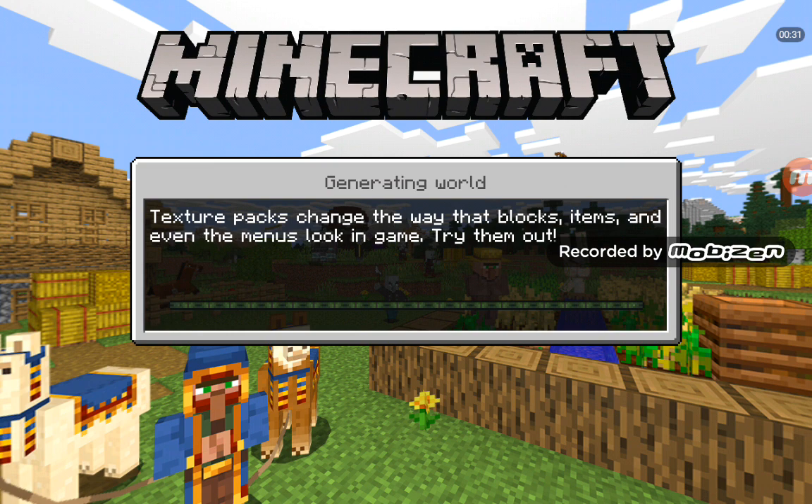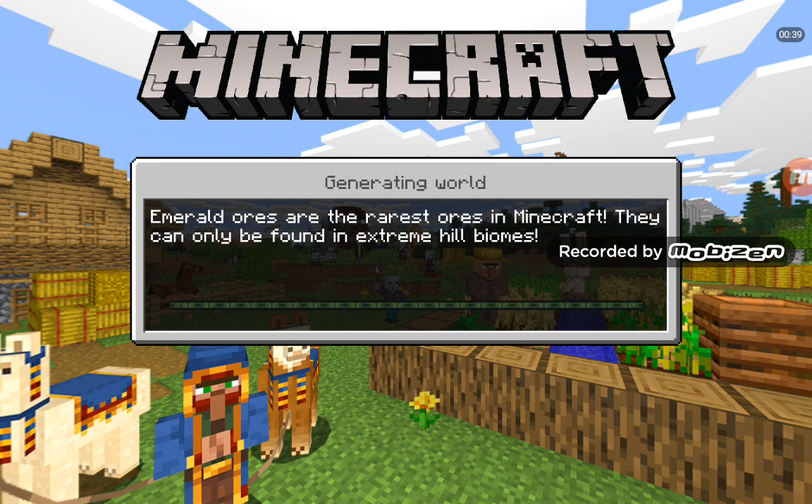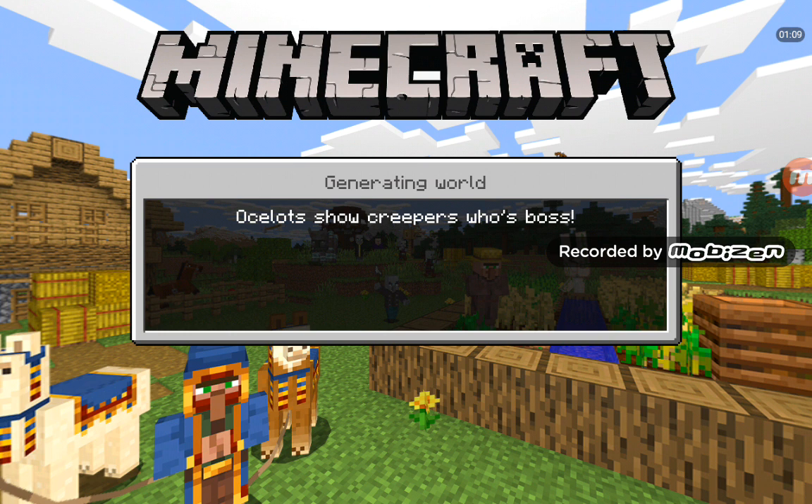I opened ES File Explorer - it's just a file explorer if you don't know what it is. I went to Android and found the app called Minecraft. There were two storage options: application and external. When I switched the option from external to application, I got all my worlds back.